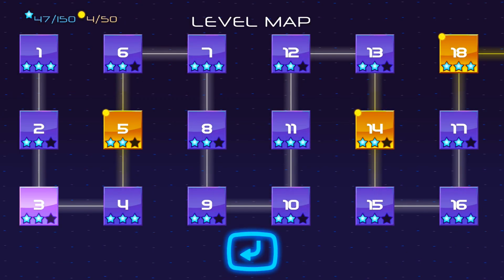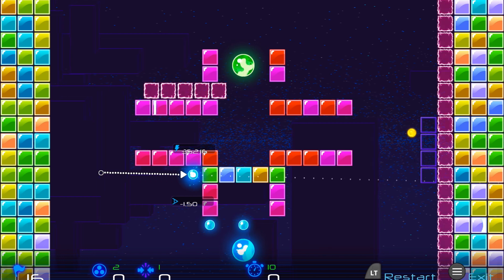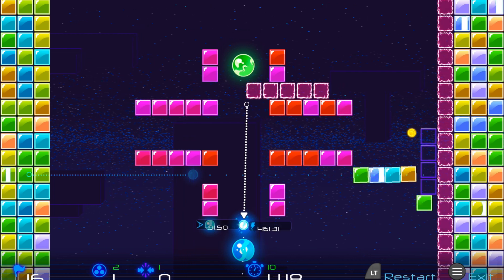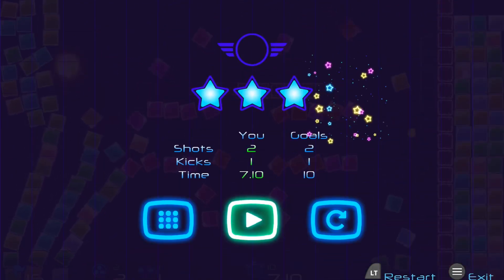Go ahead and chapter select to level 16. For the first level here, we're going to grab the ball over on the left side and shoot it in a straight line off to the right side in order to move those blocks out of the way. Then from there we're going to grab the bottom middle ball and shoot it down in a straight line. You want to wait for the moving block to be out of the way, and then you can release, and that'll finish the level.